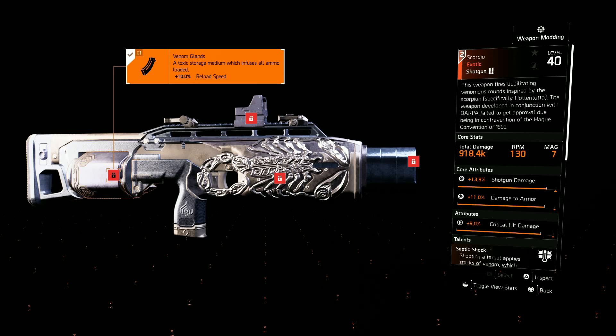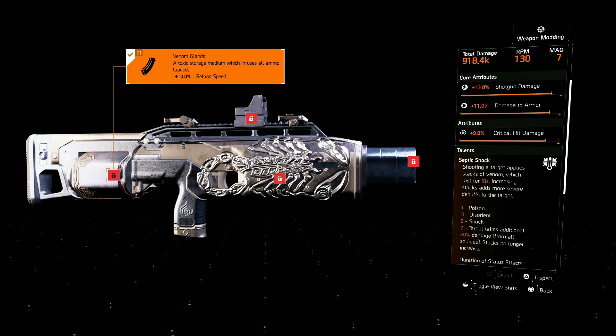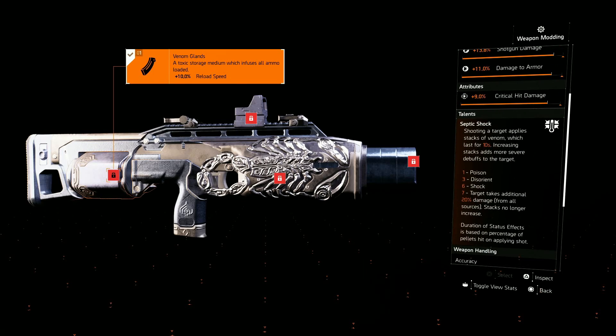For the secondary weapon I'm using the exotic shotgun, the Scorpio. You don't have to use this if you don't have it or don't want to. It has the talent Septic Shock: shooting your target applies stacks of venom lasting 10 seconds, with increasing stacks applying more severe debuffs — at one stack you get poisoned, three you get ensnared, six you get shot, and at seven stacks the target takes an additional 40% damage from all sources.